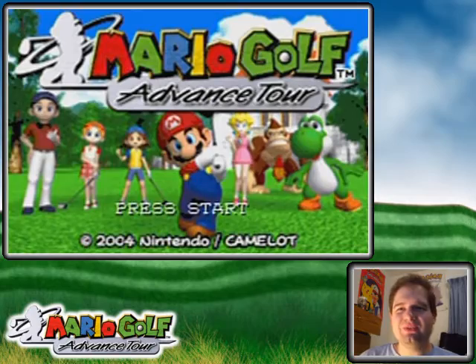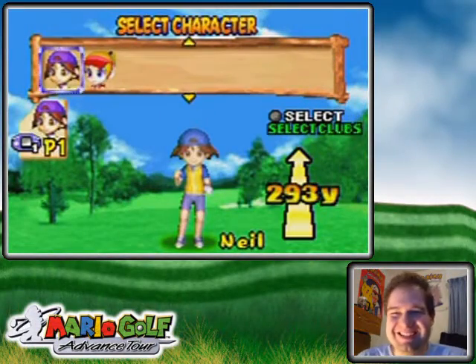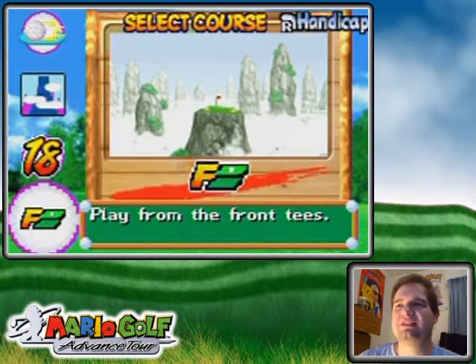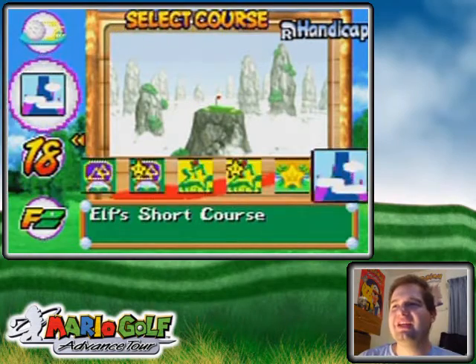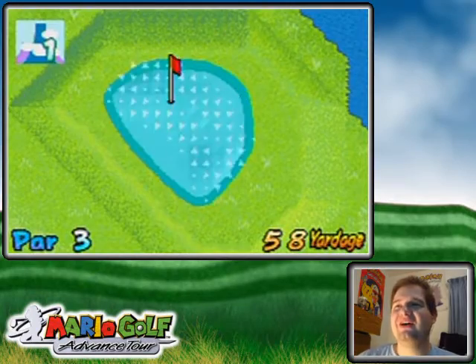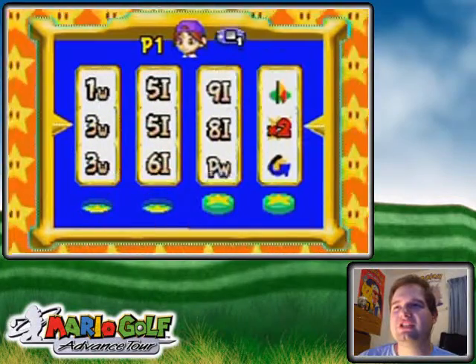Oh hello everyone, welcome back to the walkthrough. There's one more here, and I think Neil is gonna be the one for club slots — oh yes, there's only front tees at this. I think this is gonna be the one that'll make the most difference club slot wise because of the tiny greens.